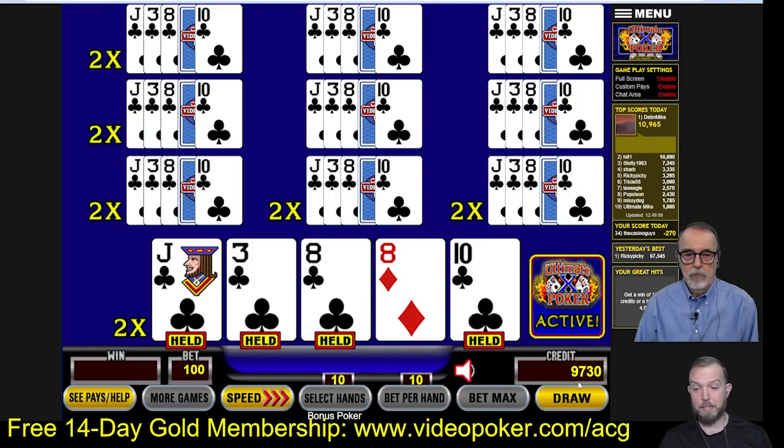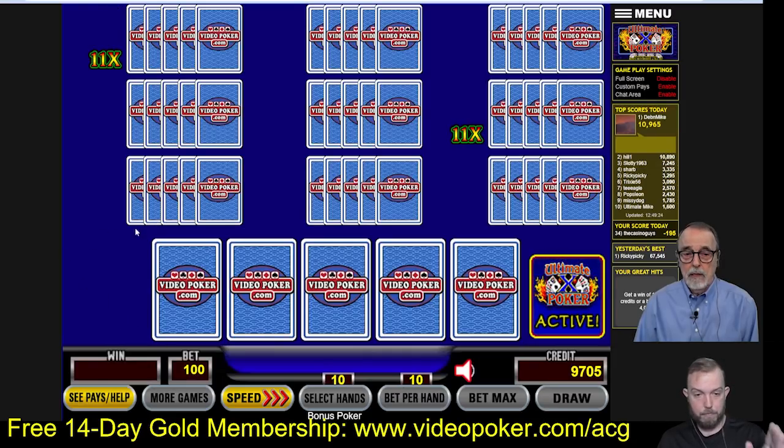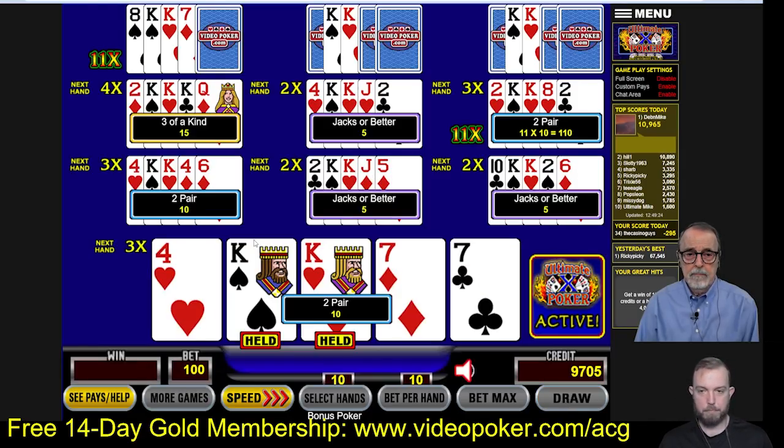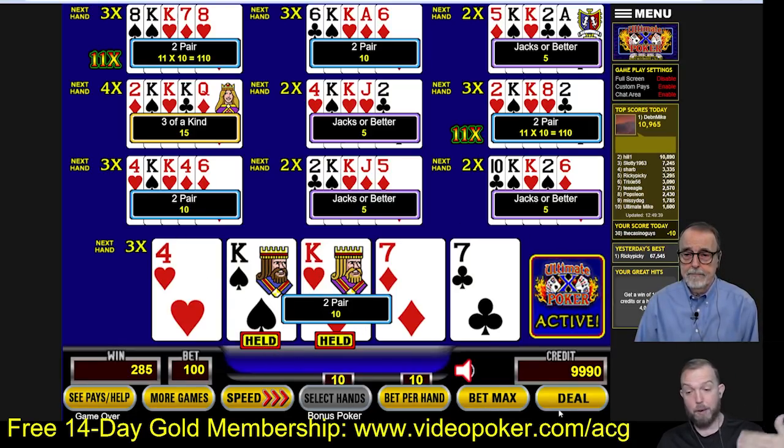Some flushes would be nice — the flush is an 11x multiplier on this game. We got two of them, and we had a double multiplier up there. We still didn't even make money even with two flushes with a multiplier. But we have two 11x multipliers here — can we get four kings or three kings on either of those elevens? Two pair on both of them. Just holding a pair of kings, we won 285 credits. You're only losing 10 now. We need to just get dealt something again with all these multipliers.